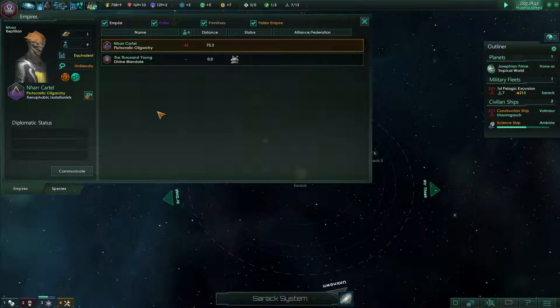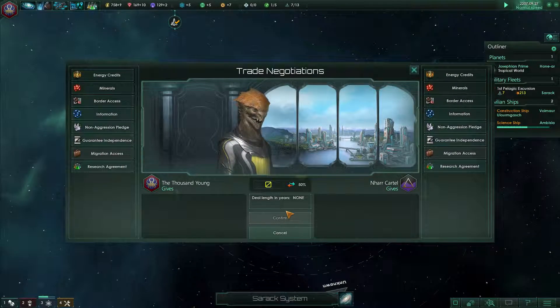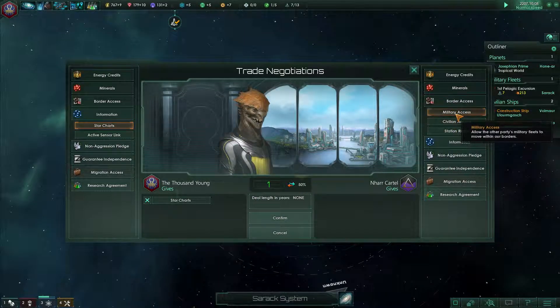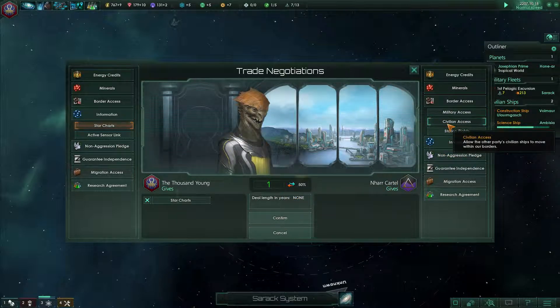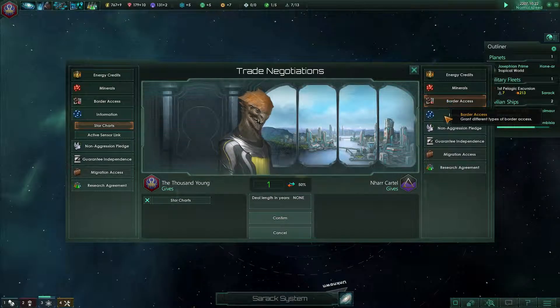We could declare them rivals and just go in there. Let's try a trade deal instead — we'll give them some of our star charts if they allow us border access.